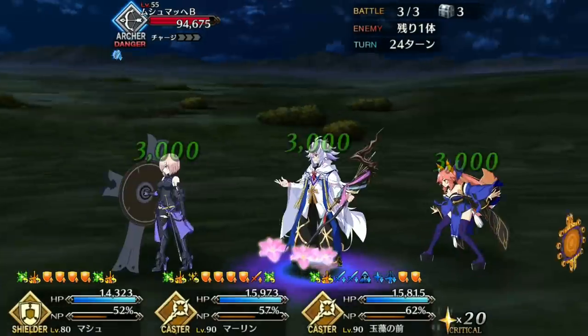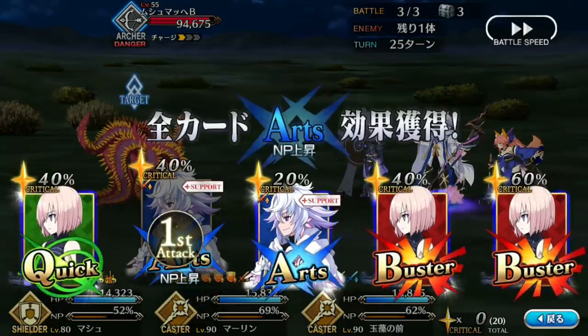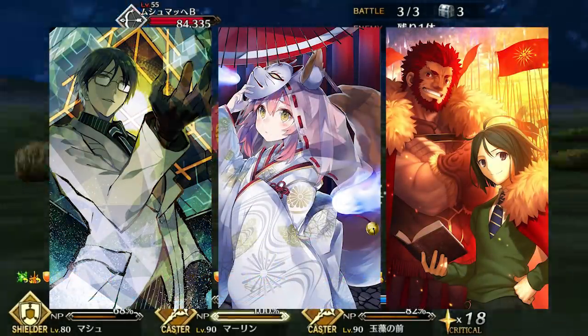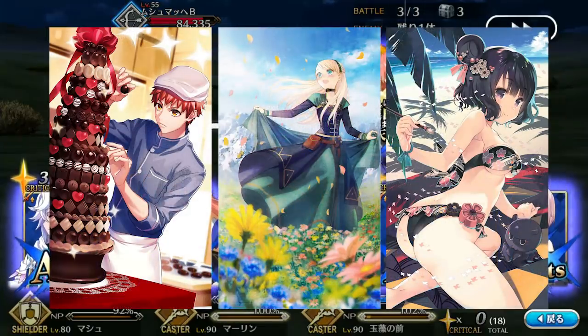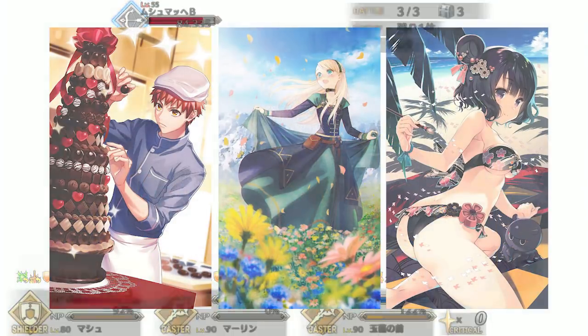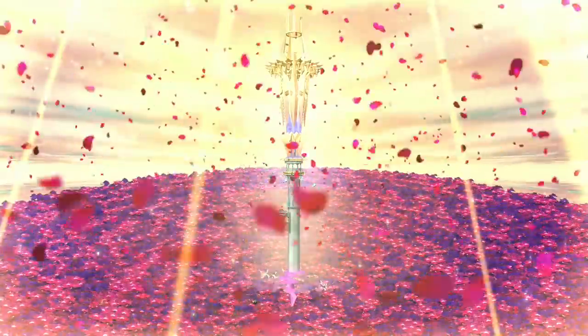For a buster team or crit team, equip Merlin with craft essences that generate crit stars, like 2030, His Rightful Place, or Fox Knight's Dream. For future-proofing, Chocolatier is great for supporting crit teams, Maiden of the Flower Garden is a great choice for stall teams, and Painting Summer looks amazing and helps with NP spamming.